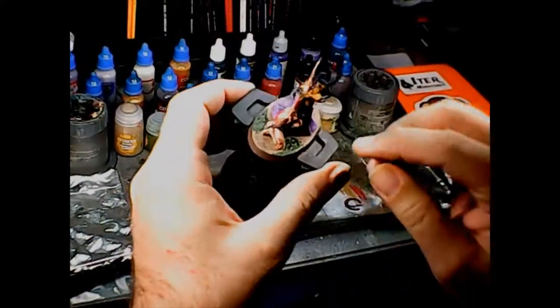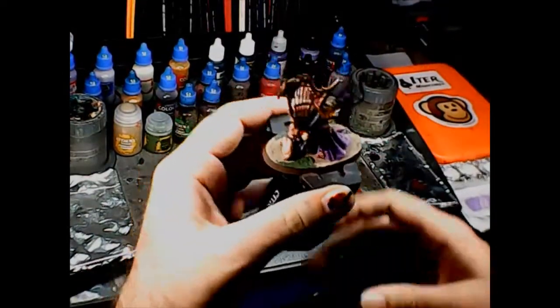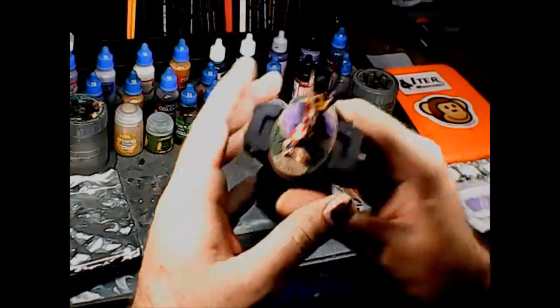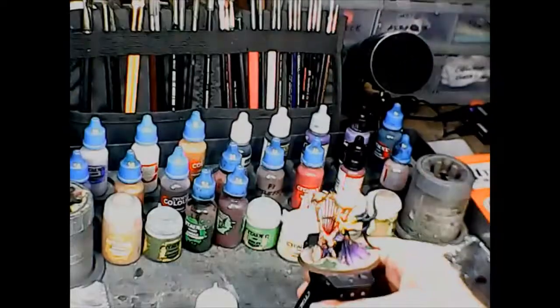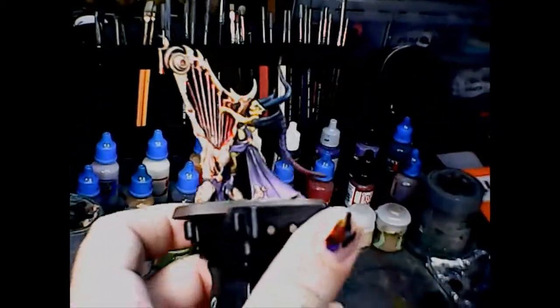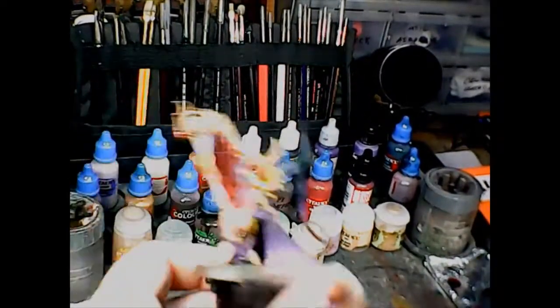I'm back with the basing textures applied and it's mostly dry. I wanted to quickly show that I didn't put glue down on the base before texturing it like I normally do. If you look closely you can see some cracking along the edges, but for the most part the base is pretty smooth. This shows the difference between putting glue down first, as I did on the others, versus not putting it down as I did on this one.